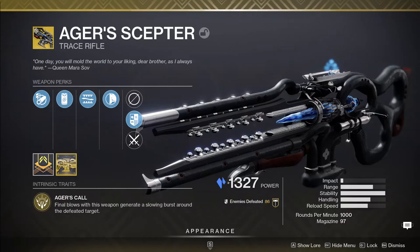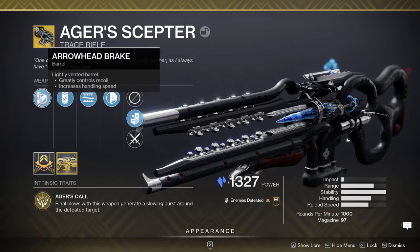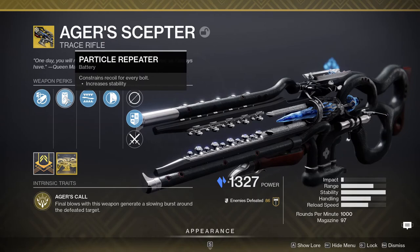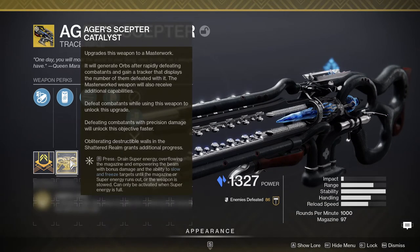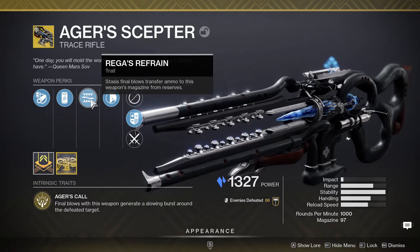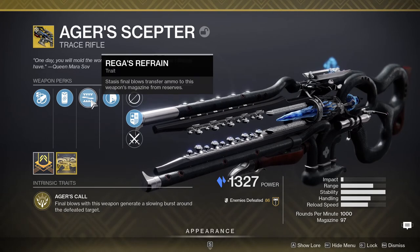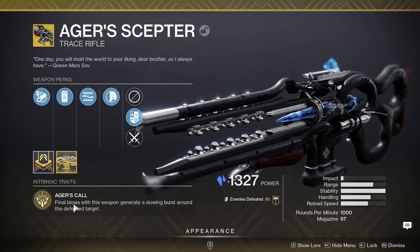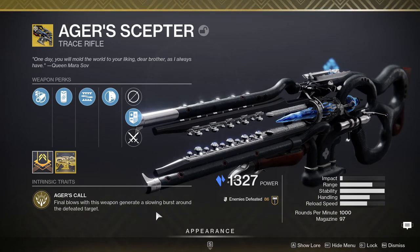Looking at the weapon itself: it has Arrowhead Break, which greatly controls recoil and increases handling speed. Particle Repeater increases stability — which is already nearly maxed out. Ticuu's Refrain means stasis final blows transfer ammo to the magazine from reserves, so once you activate Will Given Form it procs a lot from kills. Hand Laid Stock also increases stability, which is why stability is so high. Final blows with this weapon also generate a slow burst around the defeated target.